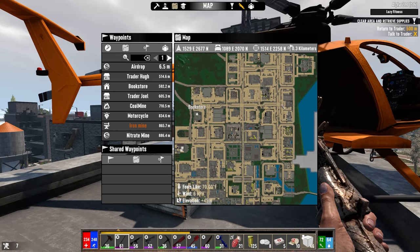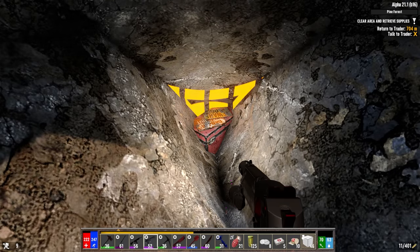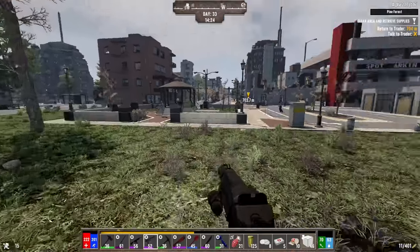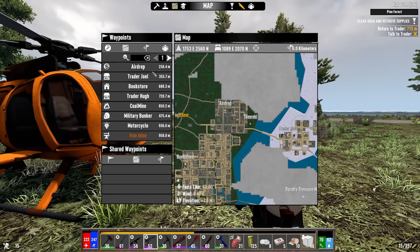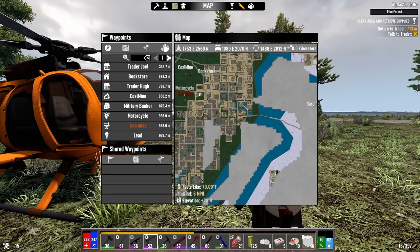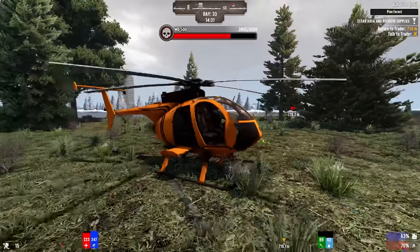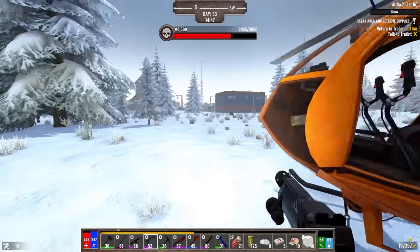Into the next one with a titanium sledge. A lot of money there, but ultimately that's less than one stack of steel if I sold it — basically one stack of stone. There's Sarah's treasure way down there. We could do it — let's just get it out of the way because I have the cold weather gear on and plenty of time today.